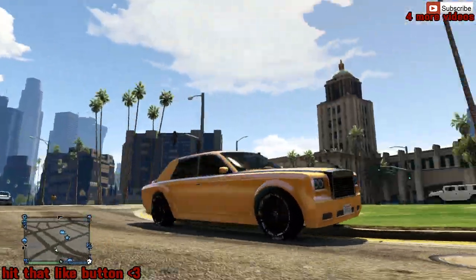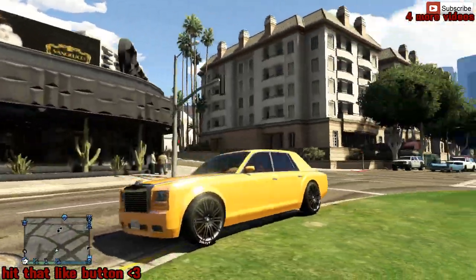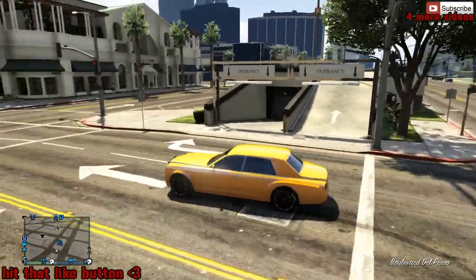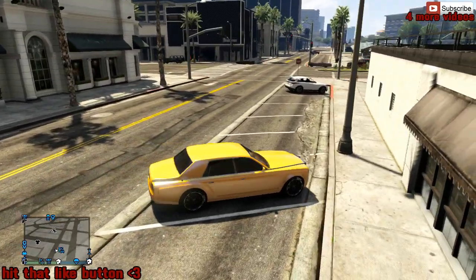What is up guys, Prodigy here bringing you another modded color for GTA 5 Online. As you can see this is a really nice shining gold - it'll look good on a bunch of cars. Right now I'm driving the Diamond, which is like the Rolls Royce in real life, and it looks pretty awesome with the black tinted windows.